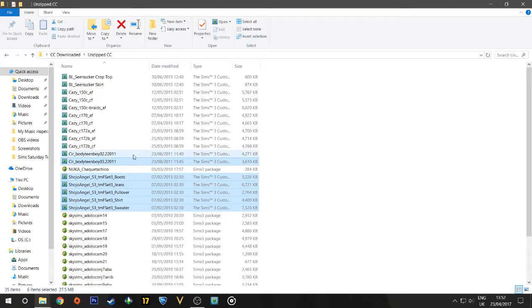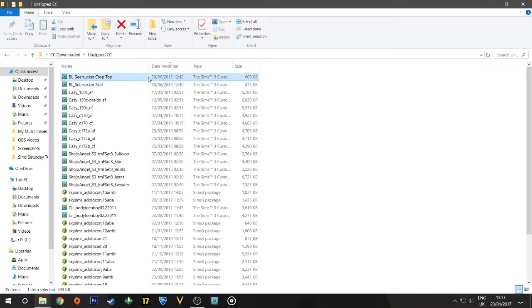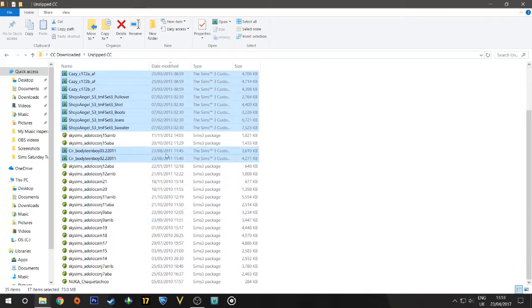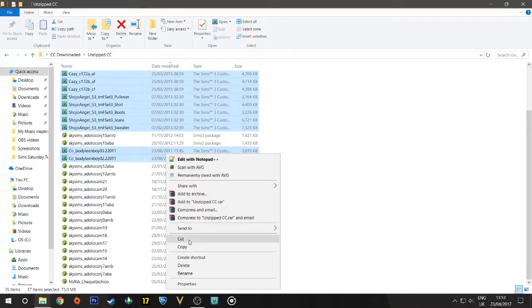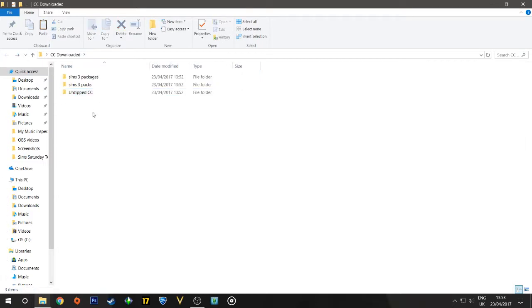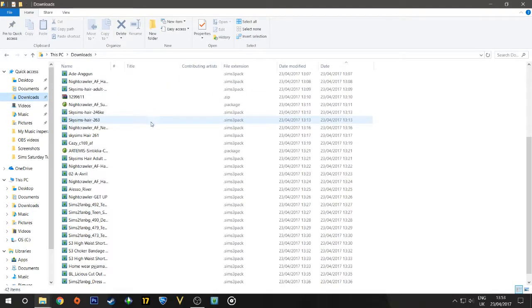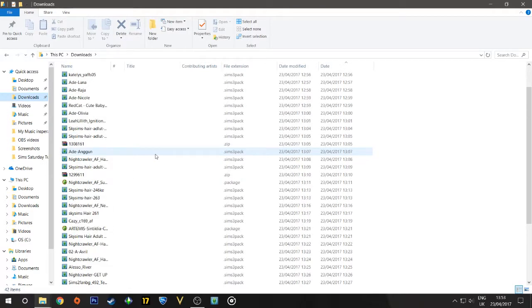Whenever we see .package files we don't need to worry about them right now — we'll get to them once the .sims3pack files are sorted out. We're going to go ahead and put the .sims3pack files in here. You will need a program for this, which I'll get onto in a minute. We're going to go into the .sims3packs folder and put them in just like this.